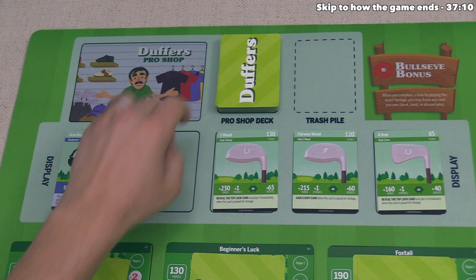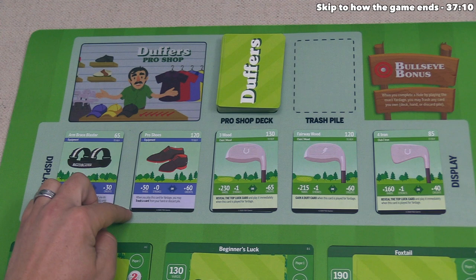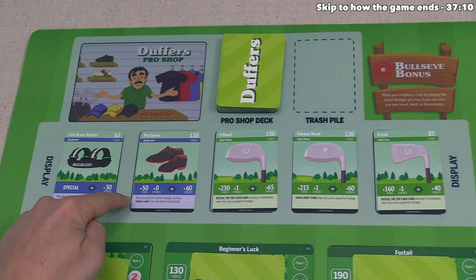The new pro shop card is pro shoes. It adds 50 yards and zero strokes, or 60 credits. It's very expensive to buy, and when you play this card for yardage, you may trash a card from your hand or your discard pile — making it a very powerful card overall.